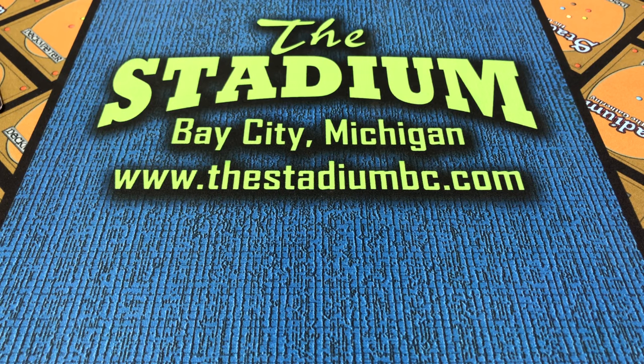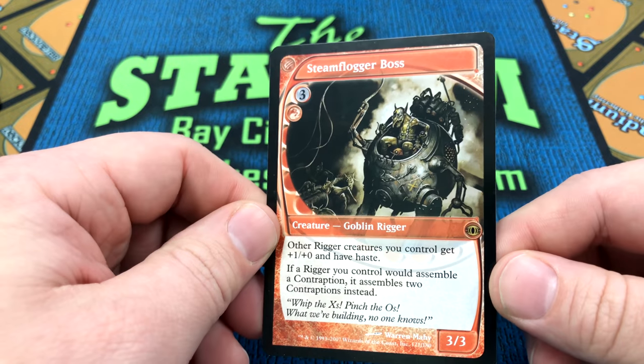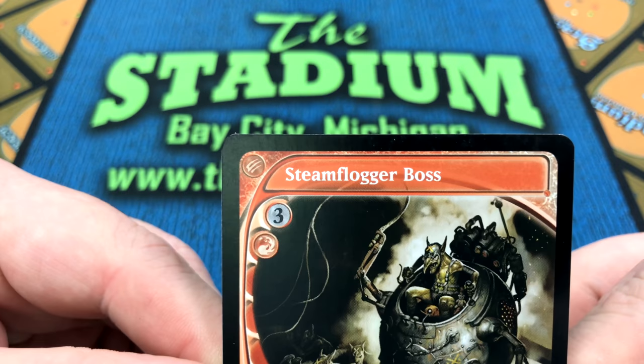Hello, this is Mike at the Stadium in Bay City, Michigan, and today I'm talking about the new contraptions mechanic from Magic the Gathering. Ten years ago in 2007, Wizards of the Coast released the Future Sight set, which had cards from the future, including this guy here, Steam Flogger Boss.